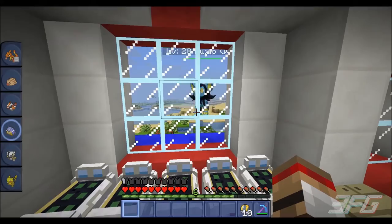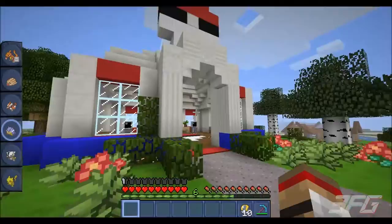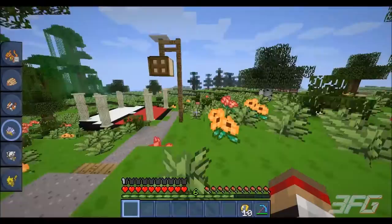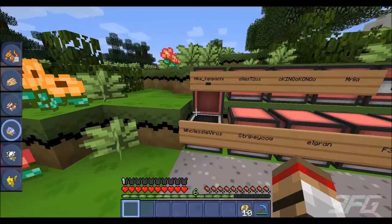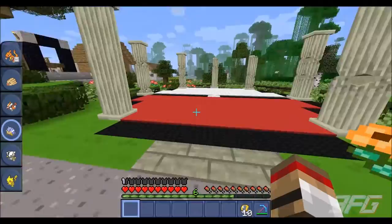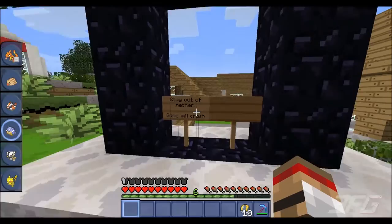That scared the Jesus out of me! This is the Pokecenter that StripeyCow and I made handmade from the ground up — I think it looks pretty nice. And this is the spawn with everyone's mailboxes. Let me check my mailbox — nothing. Let's see if I've gotten some gold nuggets. This is actually the spawn point where people naturally spawn.